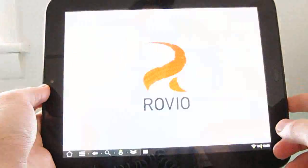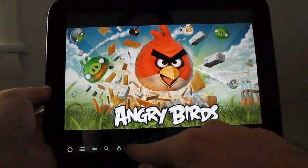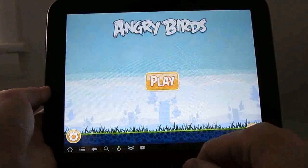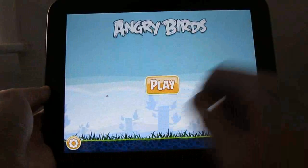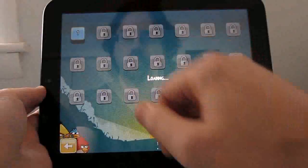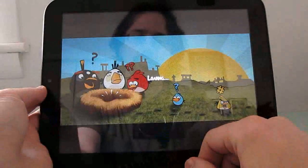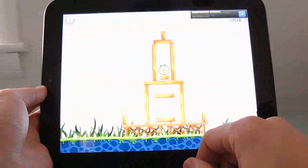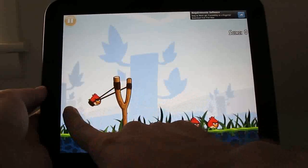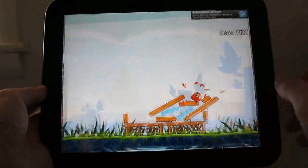Some of the classic games, like Angry Birds, work pretty much perfectly on this device. You'll notice that you've got the buttons over here, which you can actually make go away or bring back by pressing the home button. So that's Angry Birds for you.